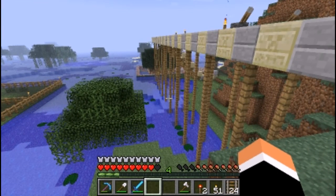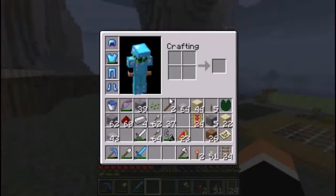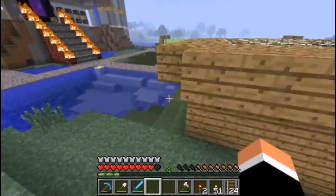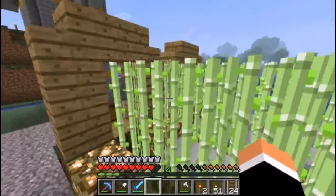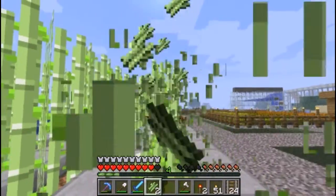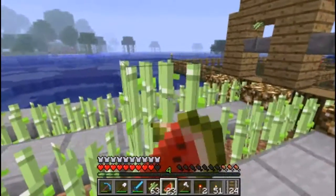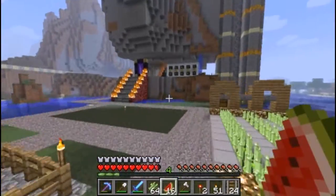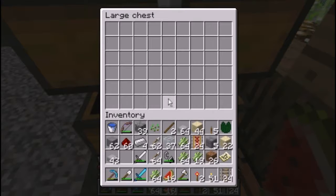We have some pockets and we are going to go to the desert I think. Can't forget these sugar canes. Need to eat right now. Let's just head up and empty our pockets. A lot of books. Sugar canes go into this chest.